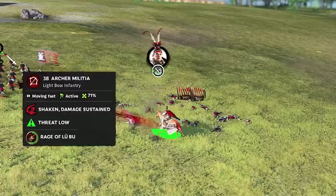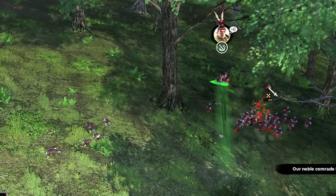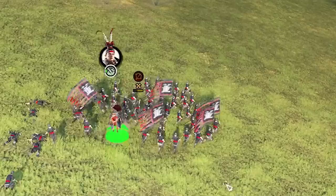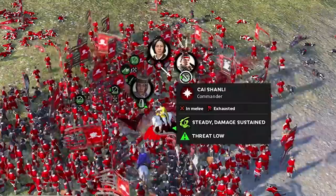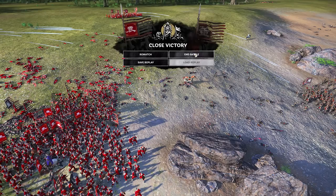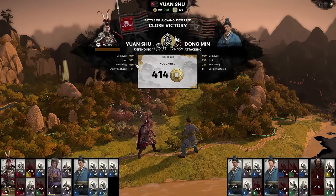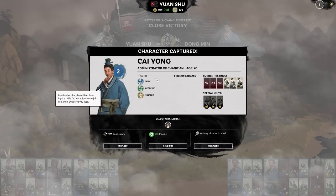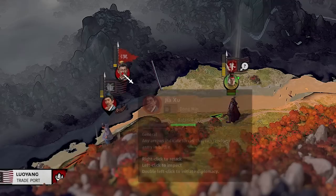They're running but not fully routed yet. When they go transparent like that, they'll permanently run. Another group follows, and a general wants to duel — but Lu Bu takes her out instead. 274 kills for Lu Bu, probably 260 of those archers. We only lost 320 units total. The funny thing is the battle was predicted as a loss and we obviously didn't lose. We captured Kai Yong with all good traits.